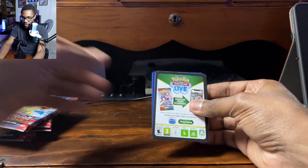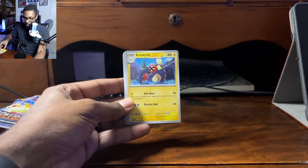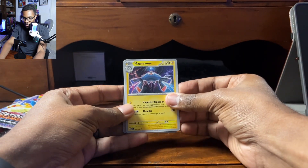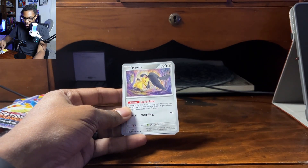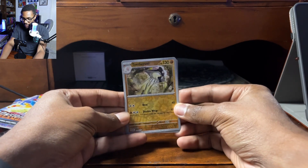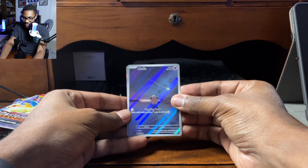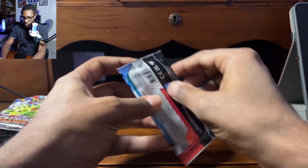Here are all of our packs — let's get right into it. Pack one: we've got our energy, Larvitar, Electric, Salandit, Veroom, Magnezone — I like the artwork on that, it's beautiful — Crabominable, Mawile, Toadscroll in that Reverse Holo, that is looking nice. And look at that beautiful Cleffa — this is something I was really excited to pull. And we've got a Togekiss to close it out.